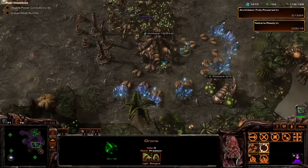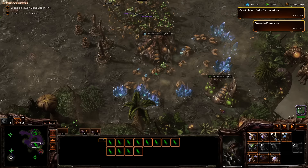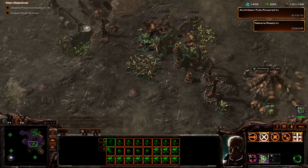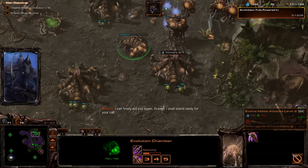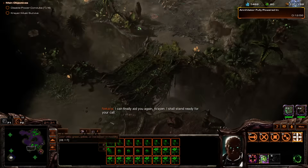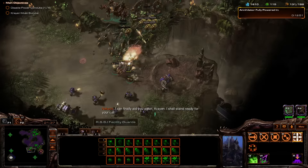We have like no guys on the geyser here — that's why we don't have a lot of gas. Oops. We have tons and tons of minerals though, so let's get a round of Zerglings — they'll be our meatshield. We got Raptorlings, might as well use them. Nakaria has recovered — let's call her down. Spawn some banelings and just get in there.